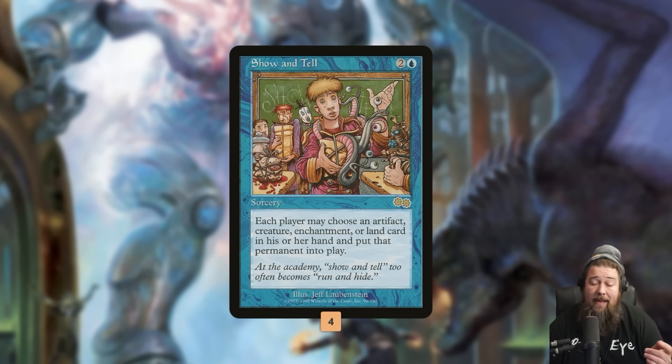You might be thinking: is Show and Tell really that good? It's symmetrical — your opponent gets to put the best thing from their hand into play too. Sure, there are times when it could go horribly wrong. But the thinking is this: we're built around Show and Tell; our opponent is not. So us putting our best thing into play is going to be way more powerful than whatever they put in. Even though it's technically symmetrical, the way it plays is not. Most of the time, if we resolve a Show and Tell, we just win the game right there.